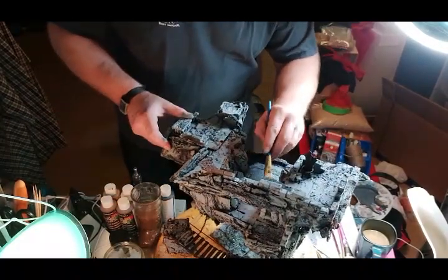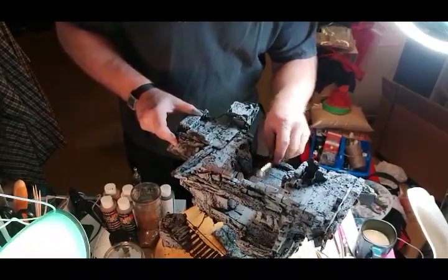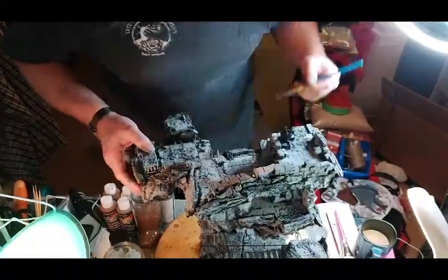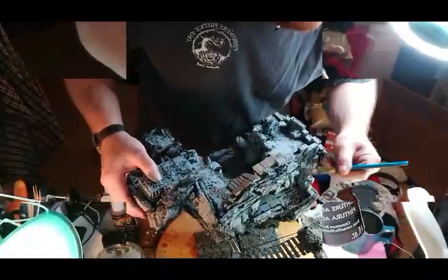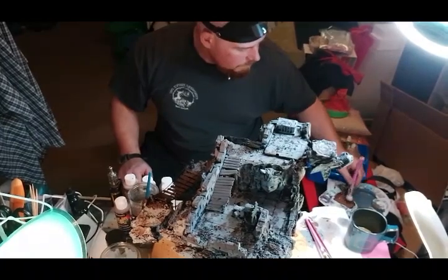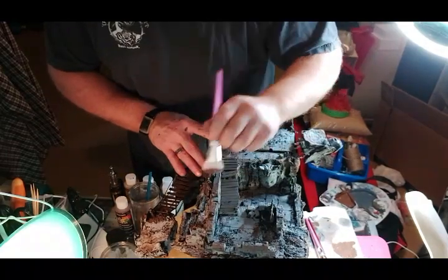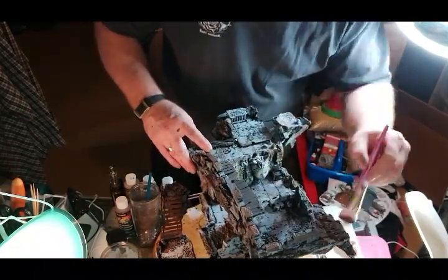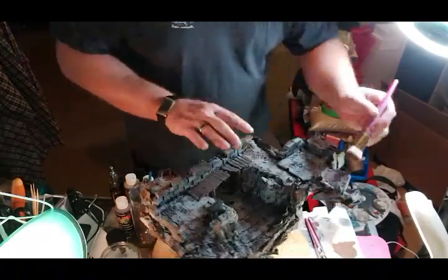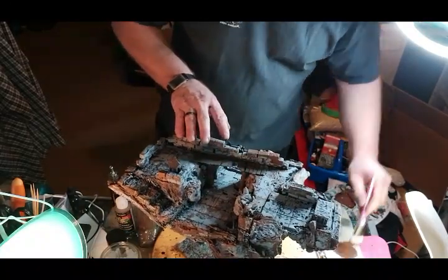Then I went back in with umber brown and a mixture of spun gold and some white, just randomly putting in some brown marks. Stones aren't just gray — they're brown, black, beige, and tan — so just randomly work some brown in there all over the place. I switched over to a highlight with cinnamon brown, white, and a little bit of spun gold, grabbed one of those makeup brushes from the dollar store, and did some quick little brown highlights. Always try to come from the top down to really give that light effect, catching those highlights — that light brown is really gonna make it pop.